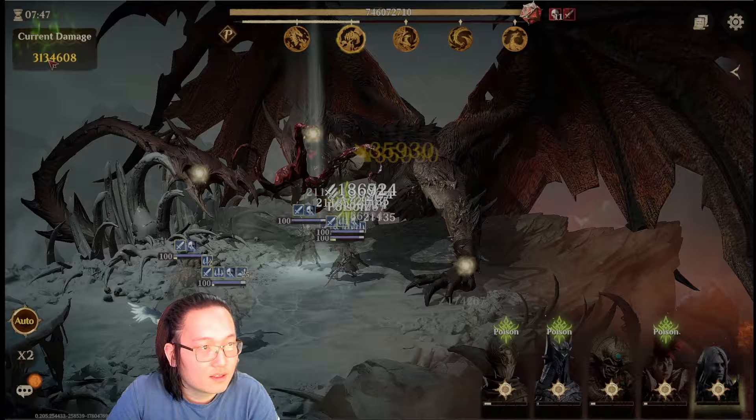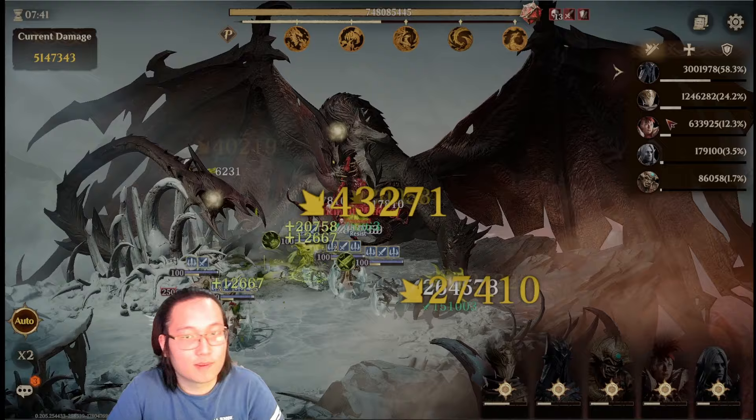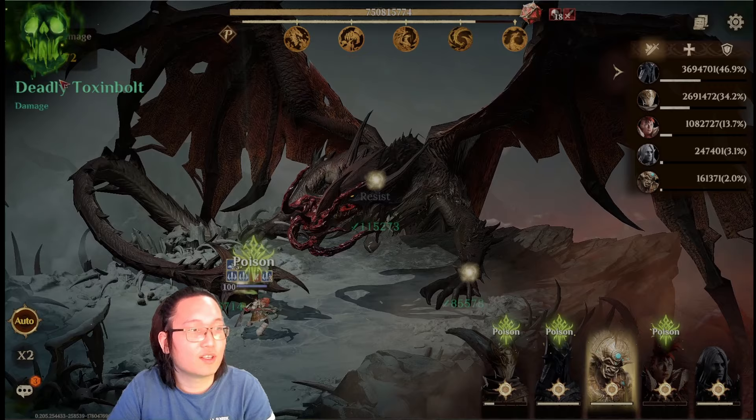Look at this damage jump — 70% of the damage comes from Lothia. This team does a lot of damage here. 30 seconds in, already 7 million. So this is going to be at least 150 million overall.